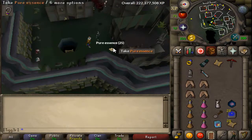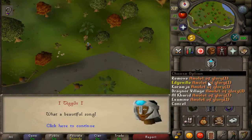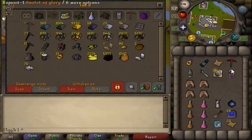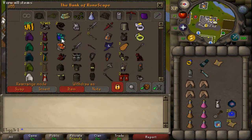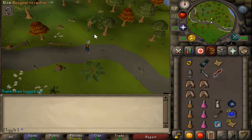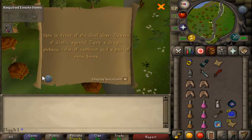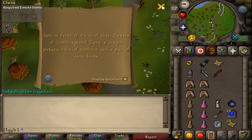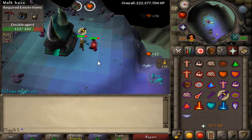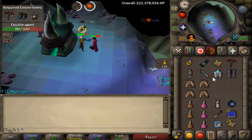Follow the bar once again. This next one is a Dragon Scimitar clue. Let's grab one of those. That is an emote clue — put on some gear and go to the Citadel wall. Once you arrive, do the emote it asks you to do, then you kill the double agent, who I actually pray against because this guy hits like 20s and is level 141. Just rinse him, throw your gear back on, do the emote, and you'll get another clue scroll.